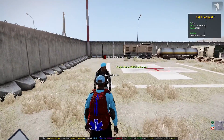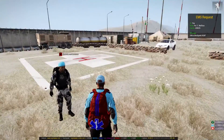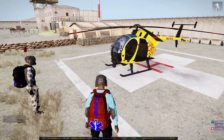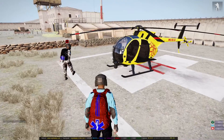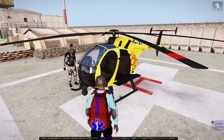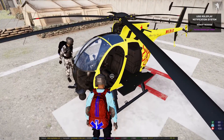You can now get aviation training as well as a paramedic. Should I put it in my car? Yeah, put away the car. So this is the standard helicopter that you'll be flying as a paramedic. Get in the pilot seat and we're going to run through some procedures.